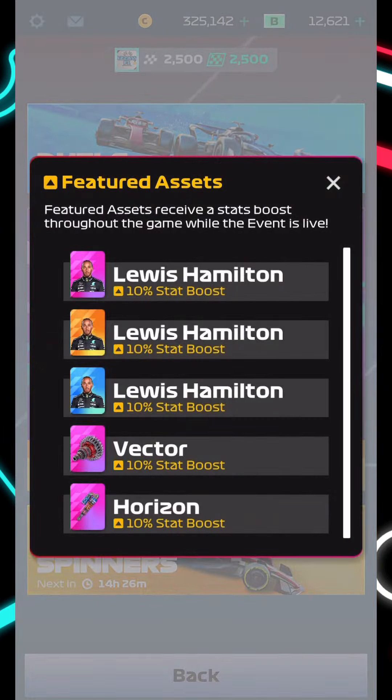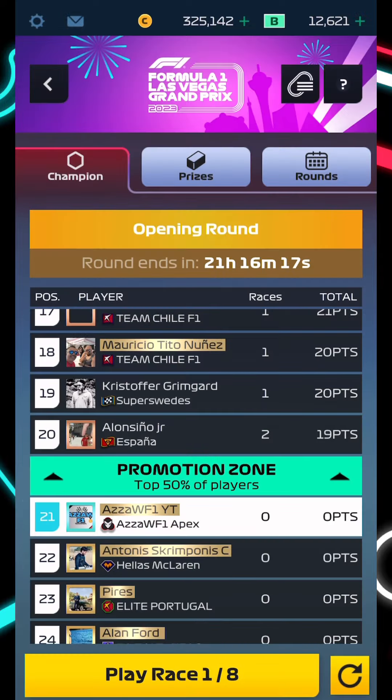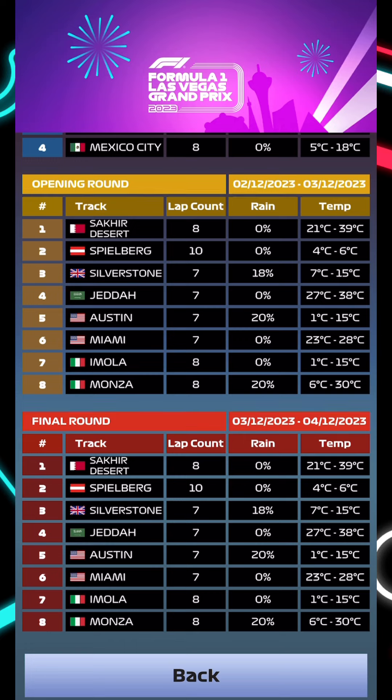We have the Formula One delayed Las Vegas GP event in F1 Clash. It still runs Lewis Hamilton vector and Horizon, all 10 boosted. Remember to check rare Lewis Hamilton — he could be very good for you. The tracks in opening round and final round are: Bahrain with potential extreme heat up to 39 degrees; Austria, the fastest lap track, 10 laps; Silverstone for race three with an 18% chance of rain; Jeddah for race four with some potential heat; races five and six are a double header both going to America — 20% chance of rain in Austin, zero percent in Miami, both seven laps; then we finish with the two potentially hardest tracks, Imola with no rain and Monza where rain could be a pain.